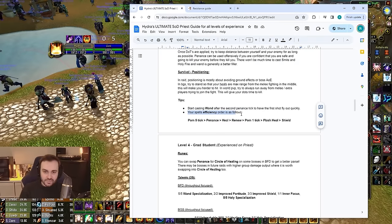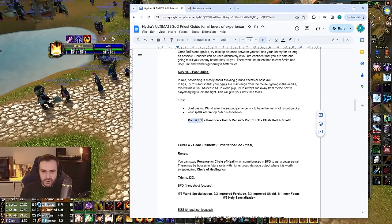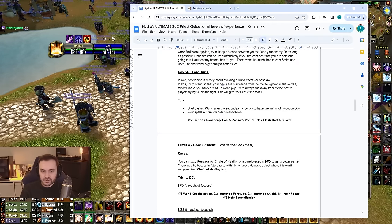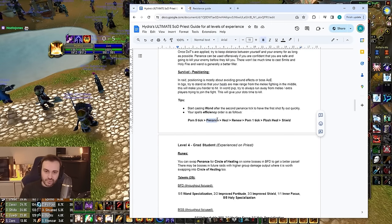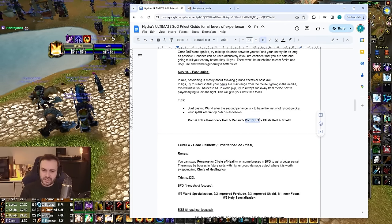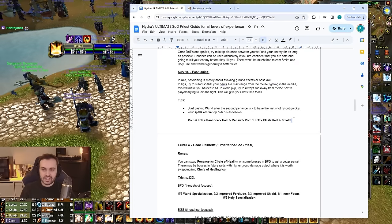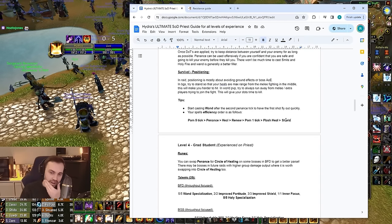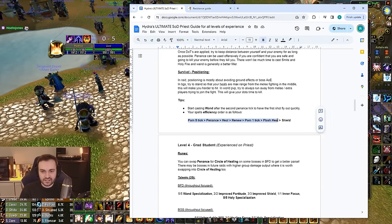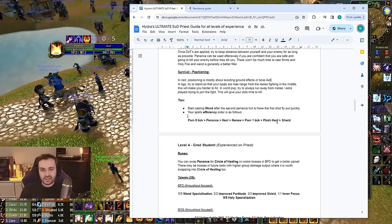For healing efficiency, the priority order is: PoM five ticks (if it'll bounce a lot), then Penance (better single-target heal), then Heal, then PoM one tick, then Flash Heal, and finally Shield — your least efficient option, which is why it's an emergency button. This will change at level 40 and beyond because Mortal Strike effects will halve the efficiency of everything except Shield — Shield doesn't get affected by Mortal Strike. So from level 40 onwards Shield becomes a much higher priority. We'll update the guide when that's relevant.